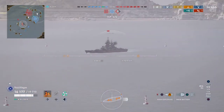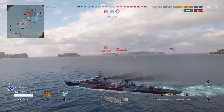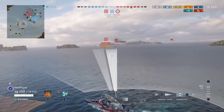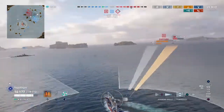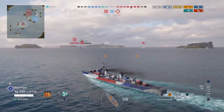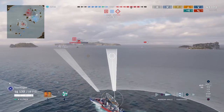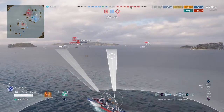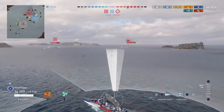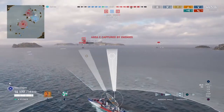We dispatched that Shimakaze — that got us our first kill of the game. In the meantime, we got a torp hit on the Richelieu, and a flood. The flooding is sticky and we're racking up some good damage on him. Let's swing back around and see if we can get another torp hit on him — maybe get some torps out on this Alaska too. With four torp launchers, we definitely have no shortage of options in this boat.